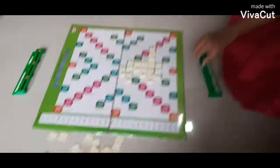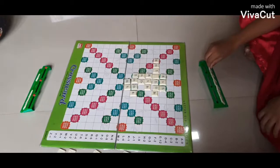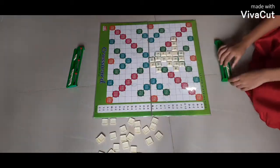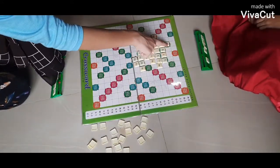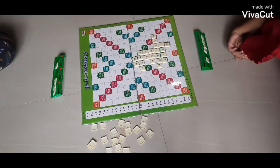Any player who plays all 7 of his tiles in a single turn scores a minimum of 50 points in addition to his regular score for that turn.